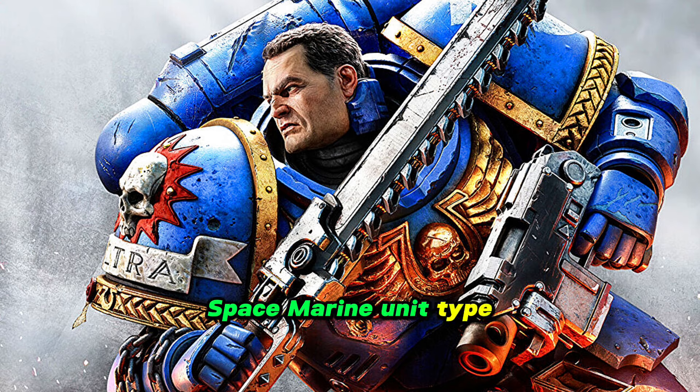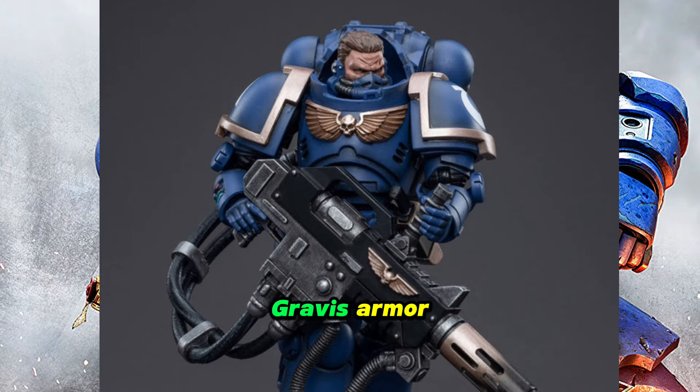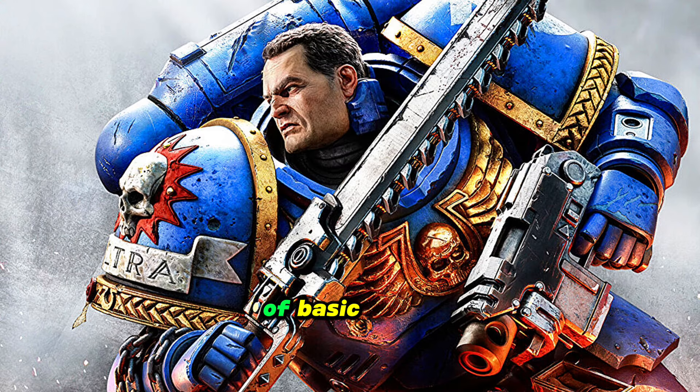Finally, the last Space Marine unit type for now: the Eradicator — at least until we get into Bladeguards and Terminators. The Eradicator is the heavy Astartes unit. Where Hellblasters use plasma weapons to bring down armor, Eradicators use Meltas, and with their heavy Mark 10 Gravis armor, they regularly close in with the enemy to put these anti-tank weapons to maximum effect. They take down enemy infantry like throwing a wax candle into the sun, and handle enemy armor, tanks, and fortifications easily — creating doors out of bunkers. Sometimes they use double-barreled Meltas for more close destruction, or heavy Melta rifles for increased range. They can each focus on their own field of fire or concentrate the might of an entire squad to erase something from the space-time continuum. And that's most infantry squads of basic Space Marines.